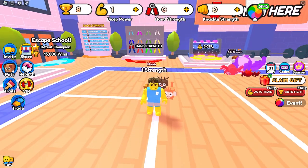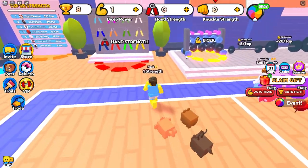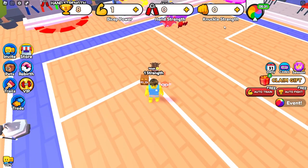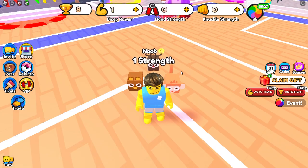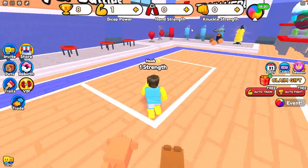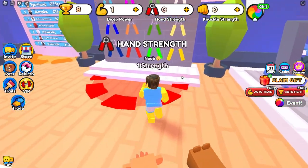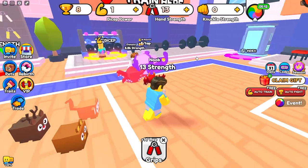Now what you want to do once you've used the codes and got all your pets is you can choose any one of these strengths. The bicep power, hand strength, and knuckle strength all add towards the same thing, which is your total strength displayed above your head. In the first area it doesn't really matter which one you do — you can choose hand strength, bicep, or knuckle strength.